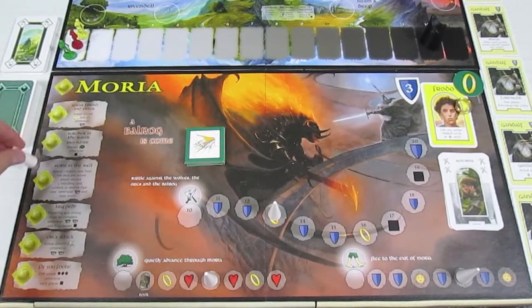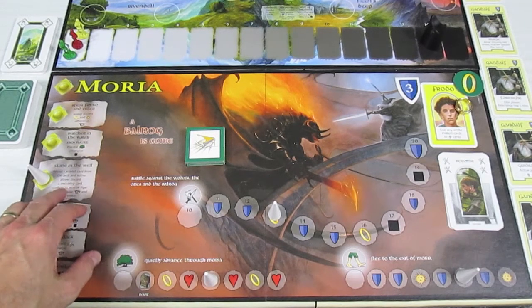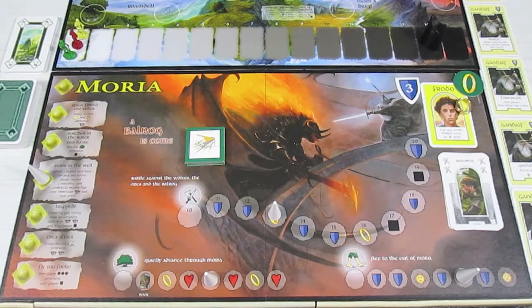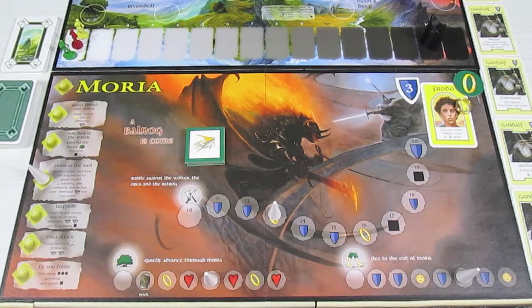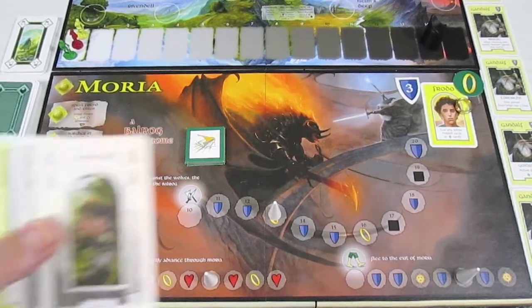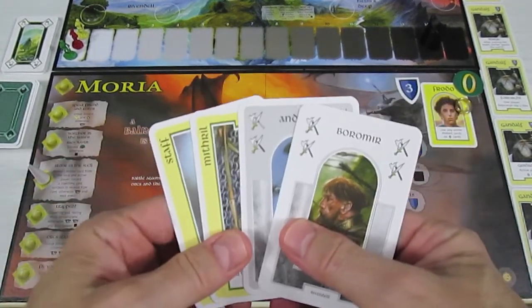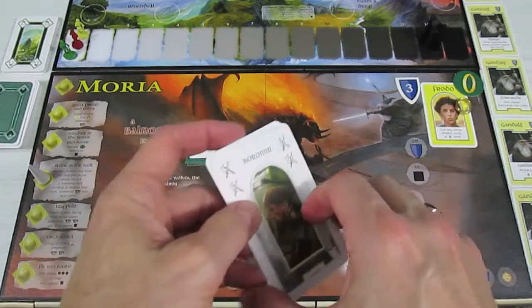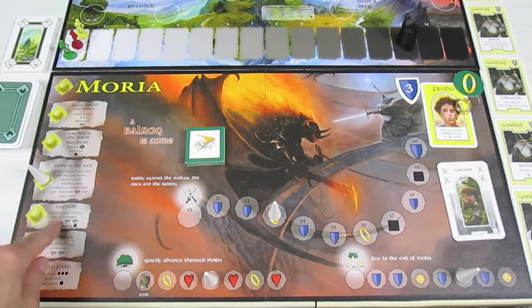This is awful. It says reveal a hobbit card from the deck and the active player discards two matching card symbols to receive the pipe card. Otherwise Sauron moves one space and we get the next event happening. We reveal the card which is the walking symbol, and this is the absolutely worst thing ever because Frodo has no walking symbol cards. So Sauron is going to move one space and we go to the next event: Trapped.